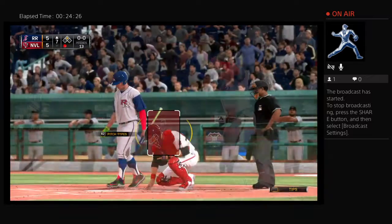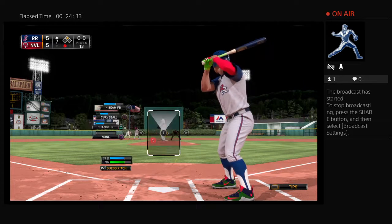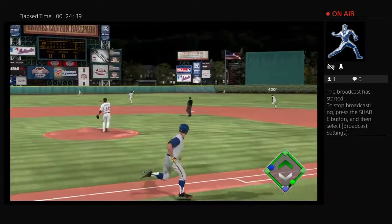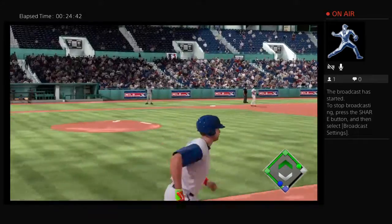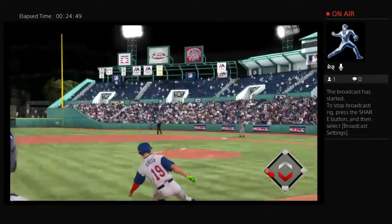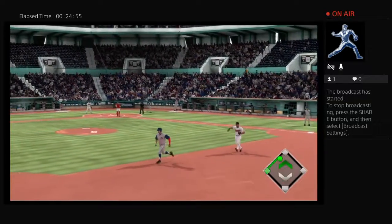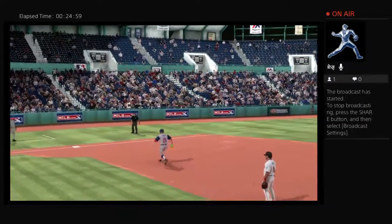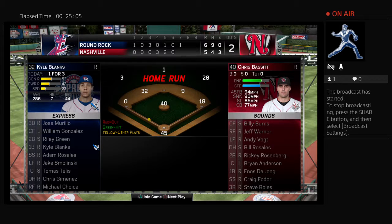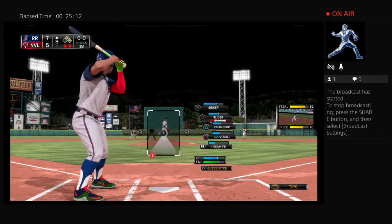Riley Green will come forward now in what could be an at-bat that goes a long way toward deciding this ballgame. They better be careful too, because they haven't gotten him out yet — so this is no small task. Now a line drive, and that may be enough to break our tie. That's down for extra bases, and the go-ahead runs score from second as they take the lead six to five.